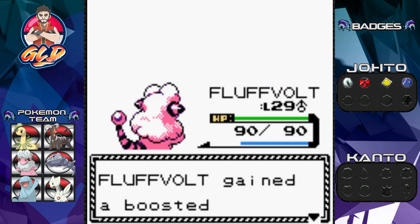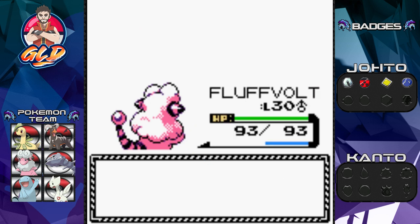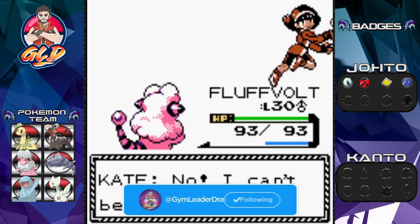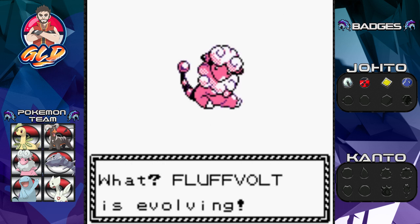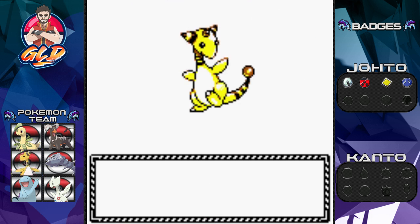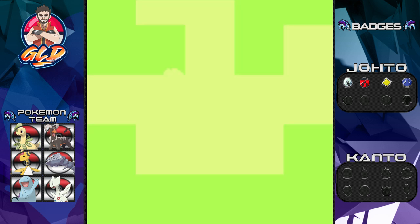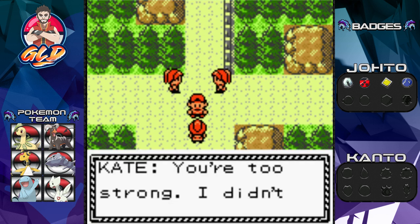Fluffvolt has grown to level 30 — Kate is not happy: 'I can't believe I lost!' And Fluffvolt — digivolution time! Digimon, digital monsters, Digimon are the champions! And thankfully we got our fourth badge so the level 50 cap means this Pokemon will listen to us. Say hello to our buddy Ampharos!